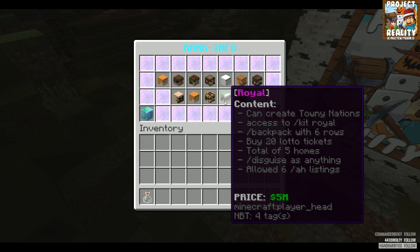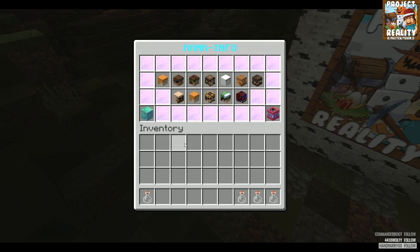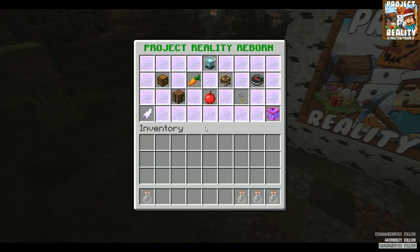Towny is one of our grief prevention plugins which allows you to claim land. With Towny it costs money to start up a town. To open up a town costs twenty-five thousand dollars and to open up a nation costs fifty thousand dollars.